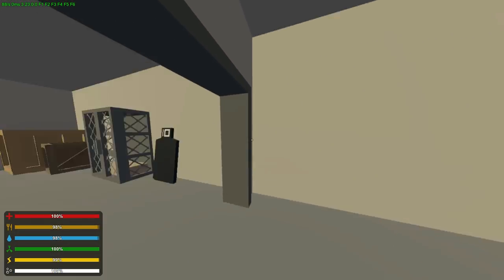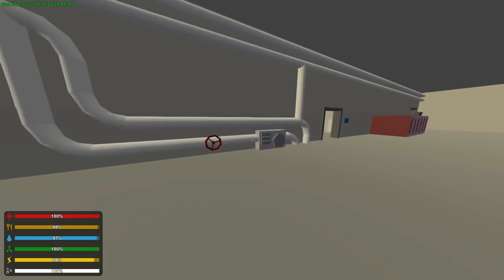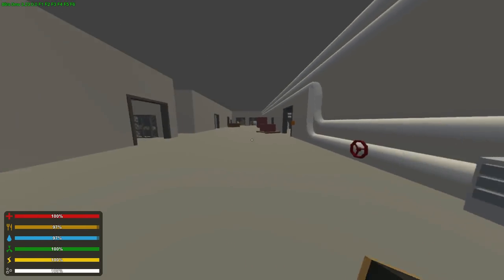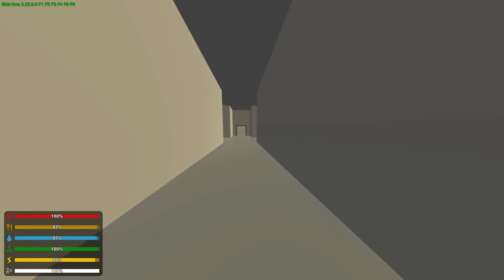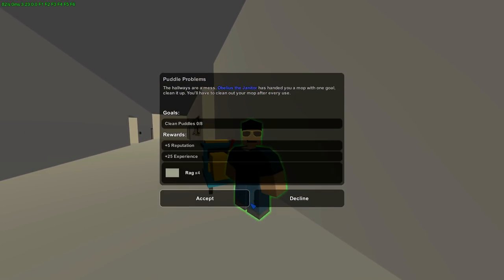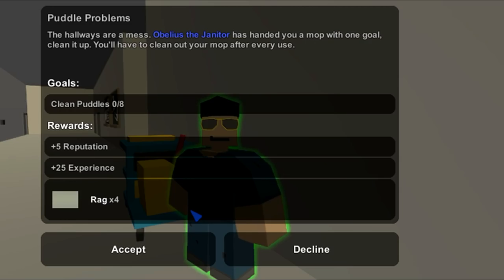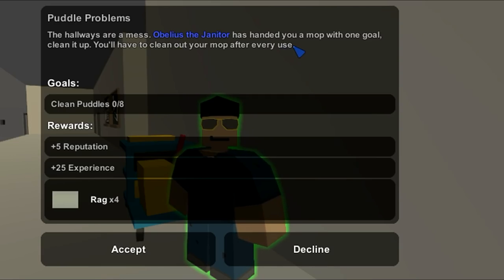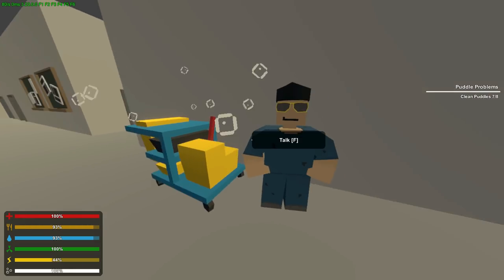The janitor is right over here on this side. The task: Obelius the janitor has handed you a mop with one goal — clean it up. You'll have to clean out your mop after every use. Let's wash it — thank you.